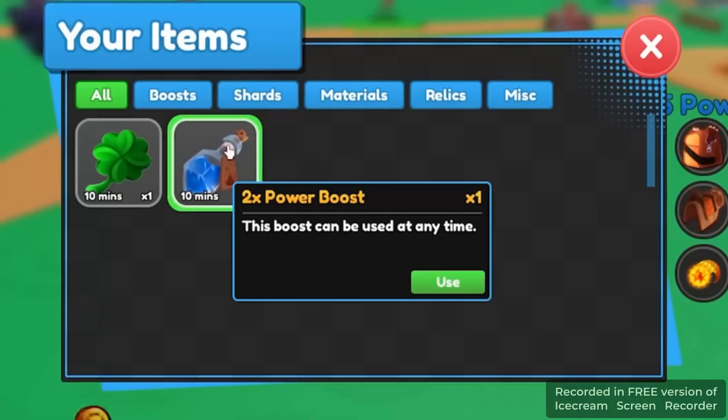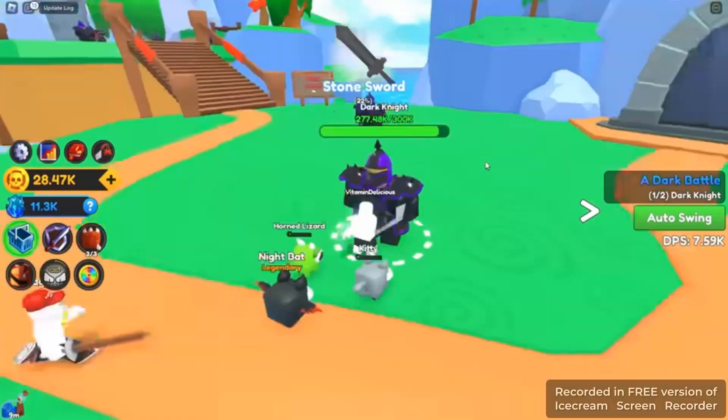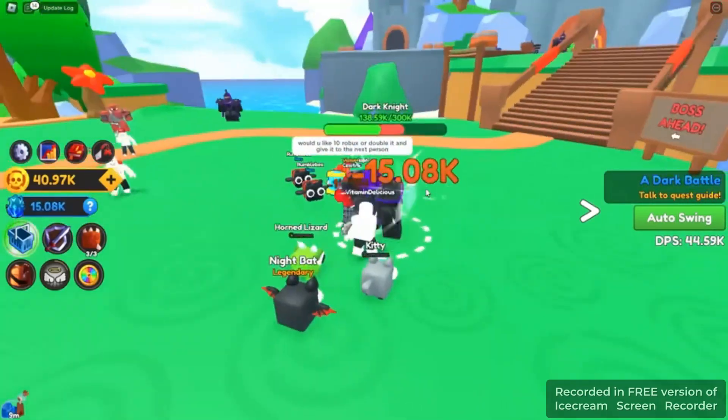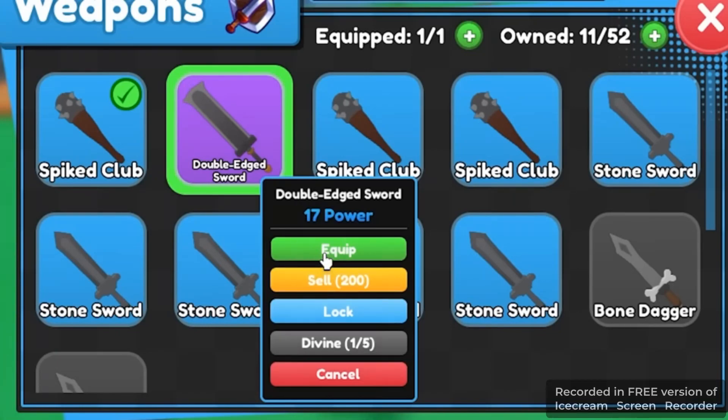I think this is a dark knight. Let me turn on auto swing. I got a power boost — using one doubles my damage. I just two-shot that orc. Once I get 50,000 coins I'll buy the next egg. A double-edged sword dropped — that looks epic, let's equip it.